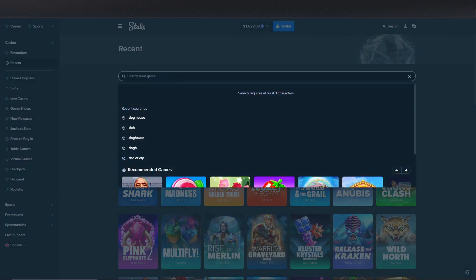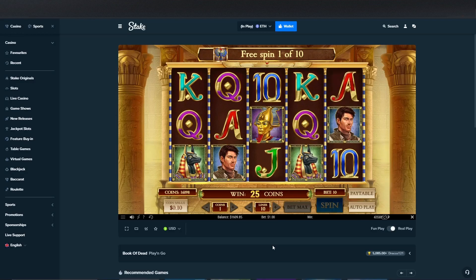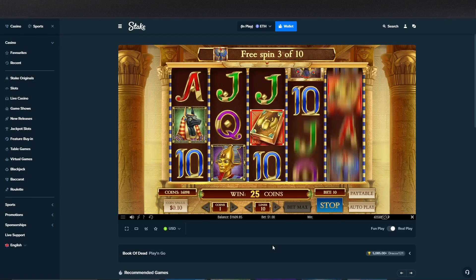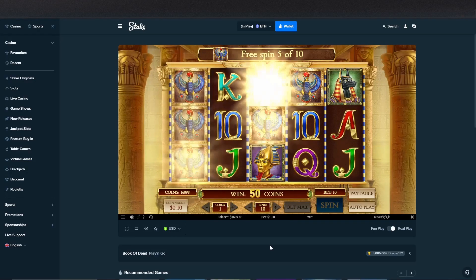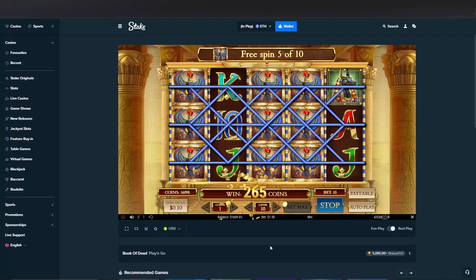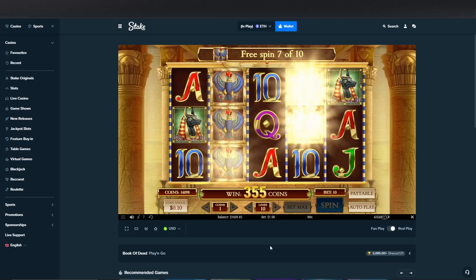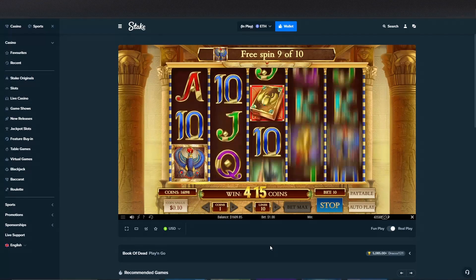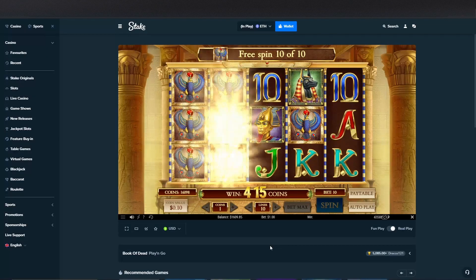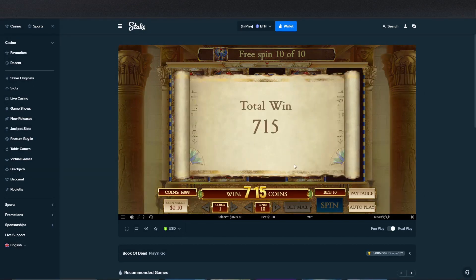Now we have Book of Dead and Gems Bonanza — those are our last two. We have the birds symbol. Four birds should pay pretty well — 30 buck hit. Two books on the last spin — another three. We ended this one with 71.5x.